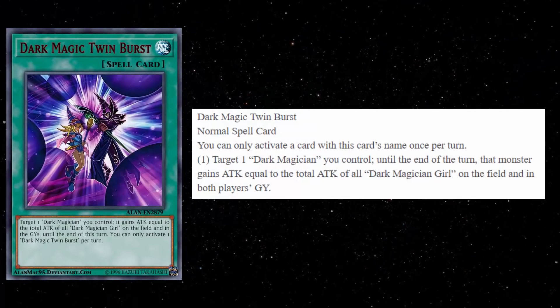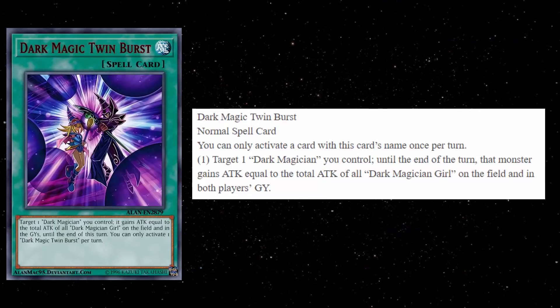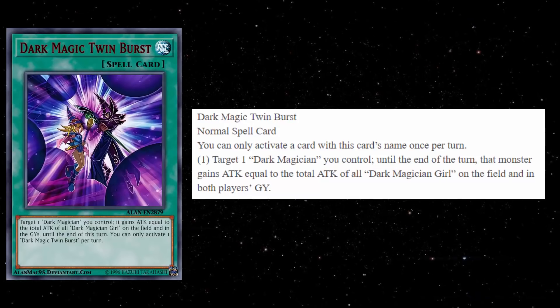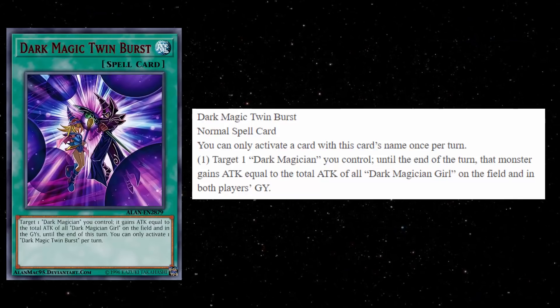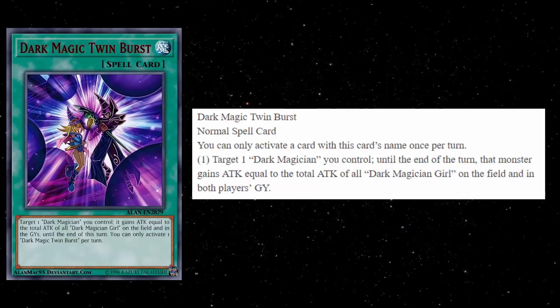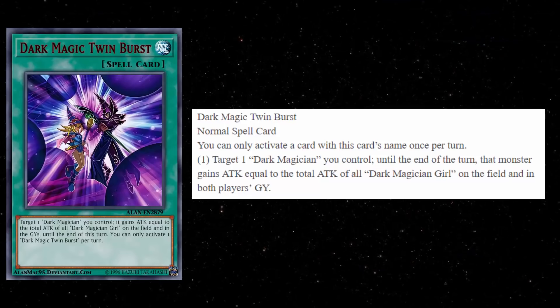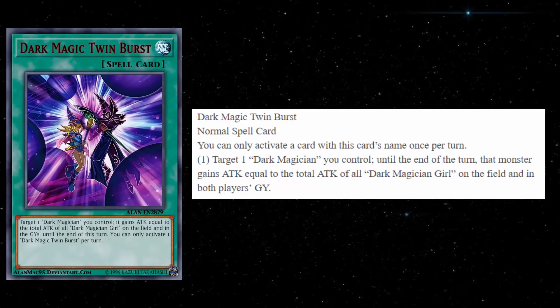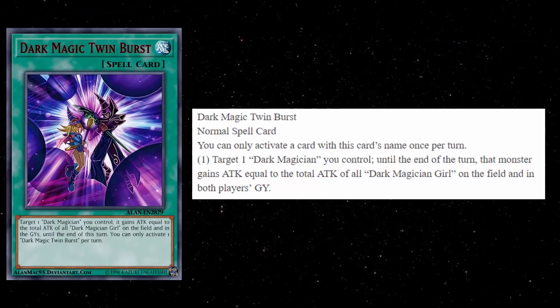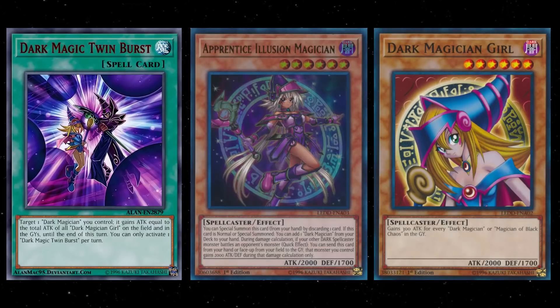The second card is Dark Magic Twin Burst, which can be set from Bond Between Teacher and Student. It's a hard once per turn normal spell. It targets one Dark Magician you control — until end of turn that monster gains attack equal to the total attack of all Dark Magician Girl on the field and in both players' graveyards. I mean, come on — did they really need to include both players' graveyards? That was a theme in the duel versus Arcana, but the odds of your opponent having Dark Magician Girl in their graveyard are somewhere between zero and one percent.